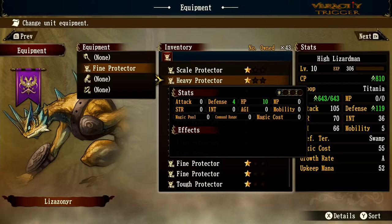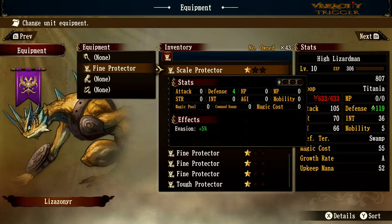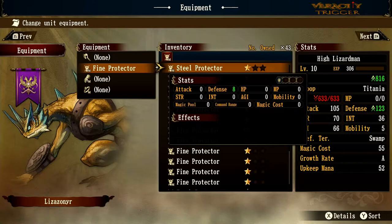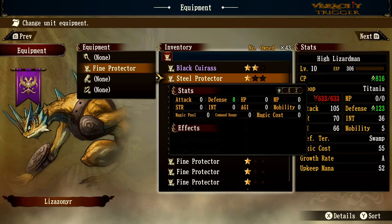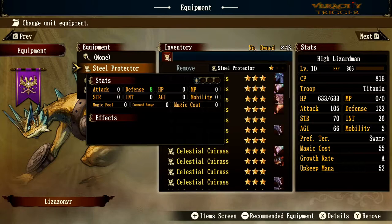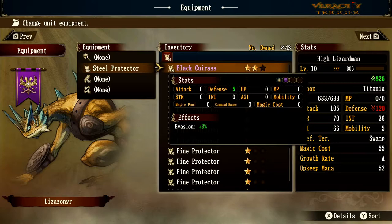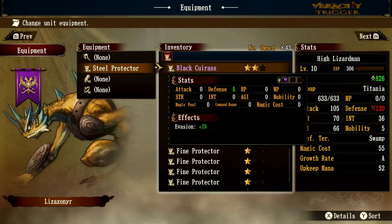Heavy gear gives 10 more HP and 4 defense — pretty good. Scale gear loses some HP, which is why we see HP going red, but defense stays green at plus 4 with 5% evasion. Steel Protector is the highest white-tier gear with 8 defense — the best one-star piece. So among heavy, scale, and steel, steel is the best.